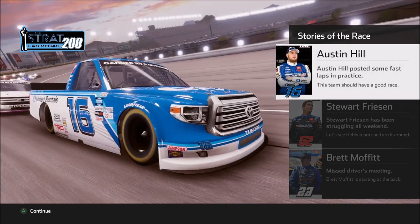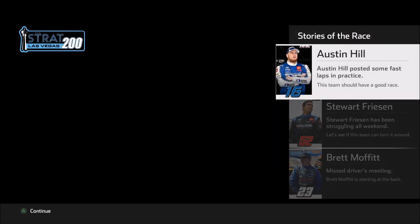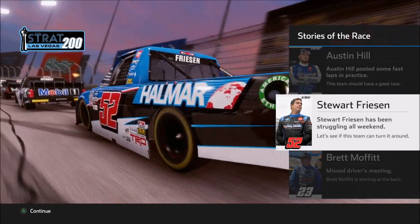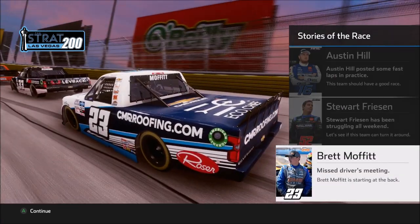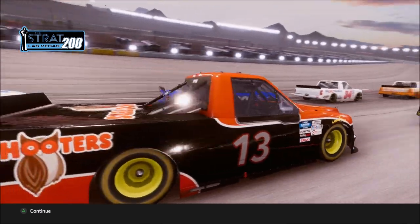Race time here in Vegas. We know Austin Hill is definitely fast, Stuart Friesen — no surprise to see him, though he's struggling a bit. Brett Moffitt, of course, the champion. And once again, our rims aren't even the correct color after all that trouble. It might even be fixed by the time you guys see this video — sometimes my recording schedule gets a few days ahead of when they post some updates and patches. We've got six laps here in stage number one.